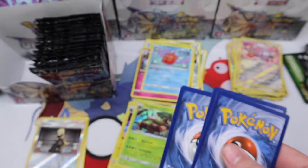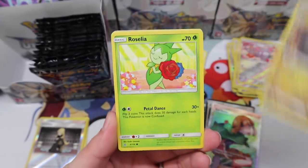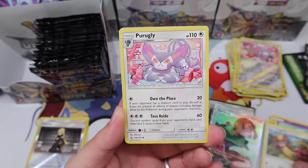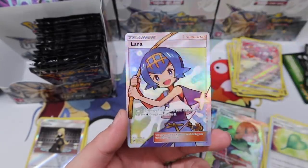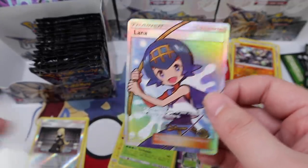Gible, Roselia, Chimchar, Skorupi, Yungoos, Purugly, Floatzel, Missing Clover, Passimian reverse — and a Lana Full Art! Two full art trainers in one box — can we get another one?